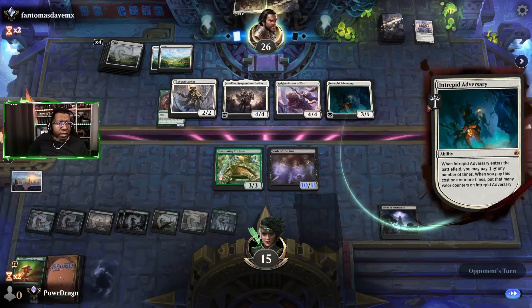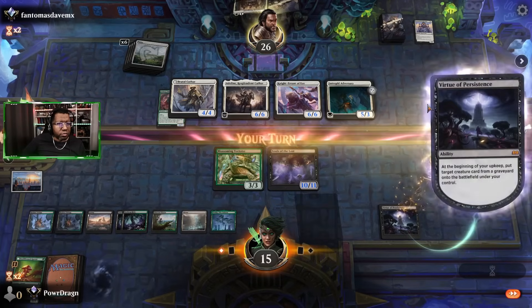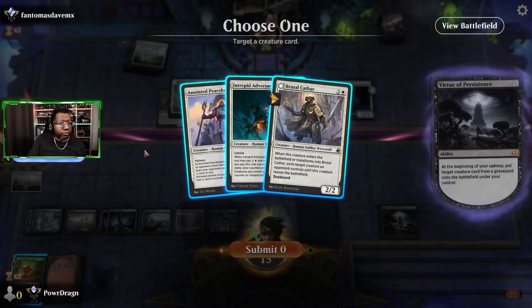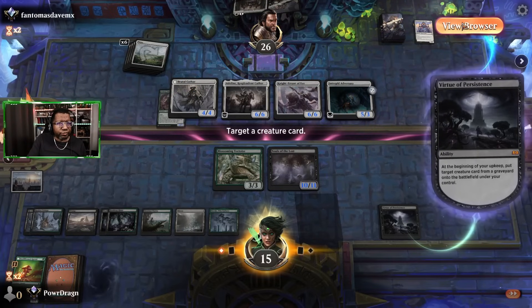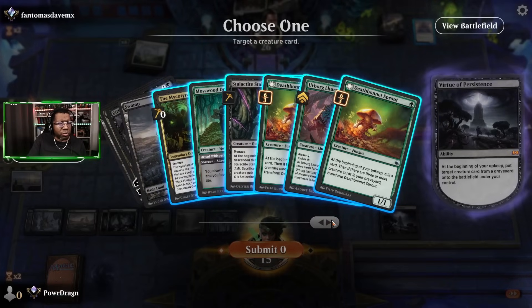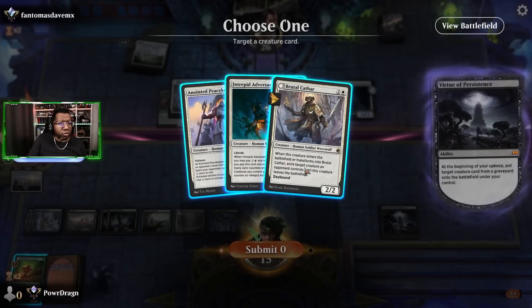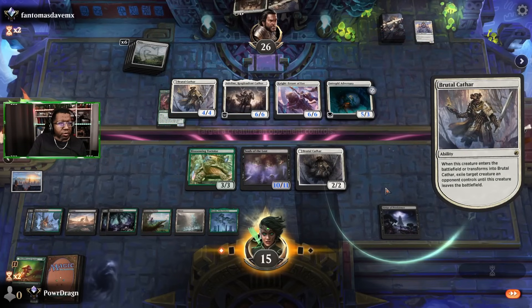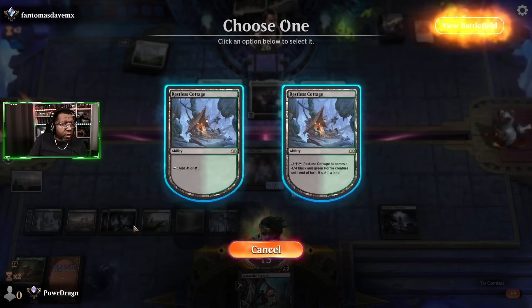What do they even attack with here? Adeline and Knight — neither of those is particularly threatening on their own. We could Cathar the Cathar and do that whole situation, or just get rid of this. Let me check the graveyard — I think Lhurgoyf is probably acceptable, but I'm going to go to the opponent's graveyard and get their Brutal Cathar. Let's just get rid of this — that takes threats away that we don't even have to waste time on.